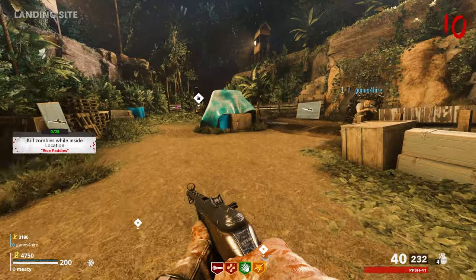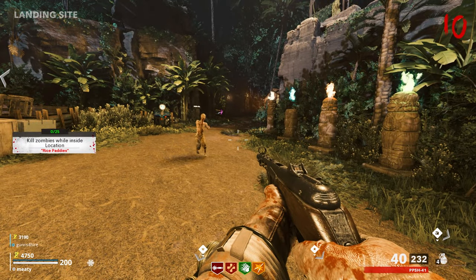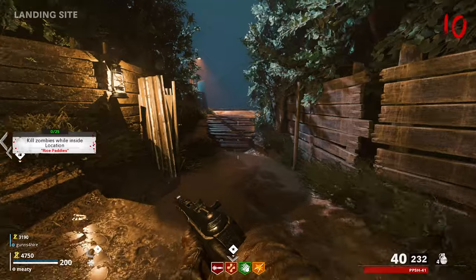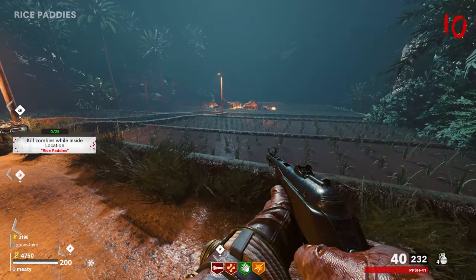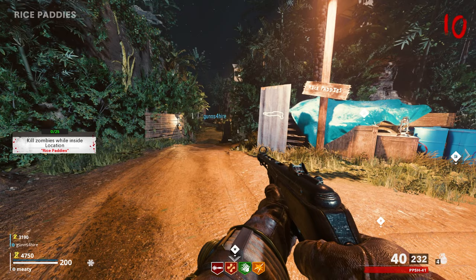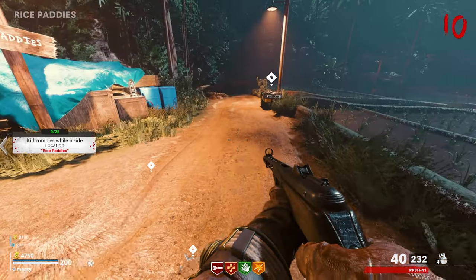The next one is: kill 25 zombies while inside location rice paddies! We have different trials I think. Maybe once you start yours... Oh, mine's the same exact one — let's do it then!